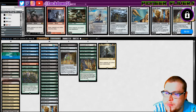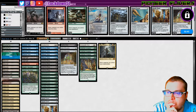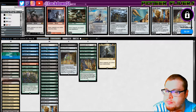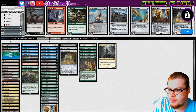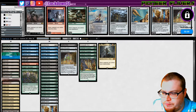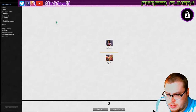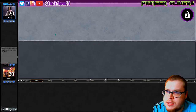Do I like what I have here? I think so — I think it's reasonable. I made it work — that was an interesting hand to make work, that double Collected Company really helped us. Let's run it back, see how it goes. Maybe bringing in an extra Striking — that's a decent play against this deck, I don't know.